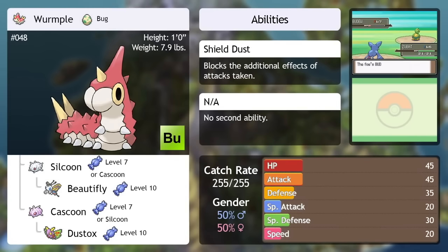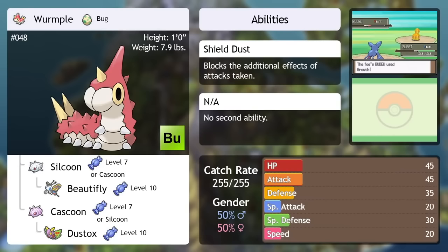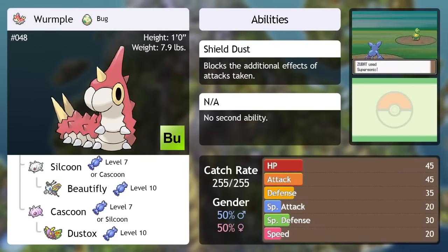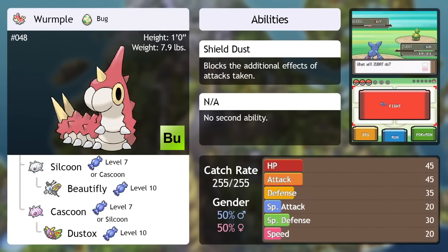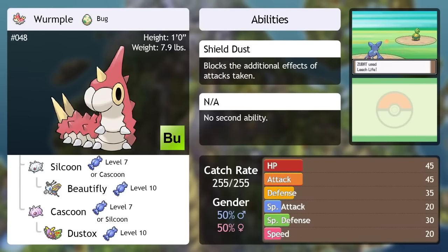Wurmple — Bug type, early game, evolves super early, only knows Tackle, String Shot, and Poison Sting in its base form, it's defensive in its middle stage, and it learns Harden. You know the drill. It's incredibly powerful early on due to its stats skyrocketing from evolving so quickly, but it might fall behind later on. The only difference is that it evolves at random into Silcoon, which becomes Bug Flying, or Cascoon, which becomes Bug Poison. It's unique in being the only Pokemon with a branched evolution that evolves even further. And before this comes up — no, it doesn't evolve based on gender. It's random. It's determined by a byte of personality value that has nothing to do with gender. Time doesn't influence it either. Also, its shiny form is pretty great.